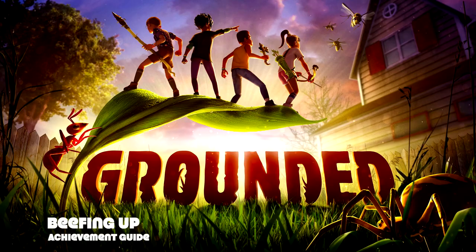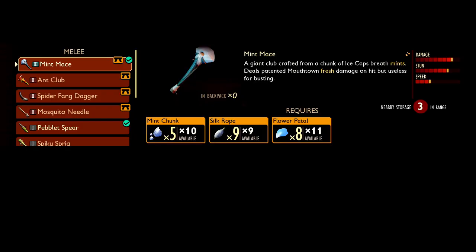Hey everybody, here from TheGamingAct.com. We are back in Grounded grabbing the Beefing Up achievement. This is to acquire any tier 3 item. In the current build of the game, there are going to be two options: the Mint Mace and the Marksman Cap. Due to the random nature of the Crow Feather needed for the Marksman Cap, we are going to cover the Mint Mace. It's a very useful melee weapon that does a ton of damage and is the strongest weapon in the game. So let's get started.